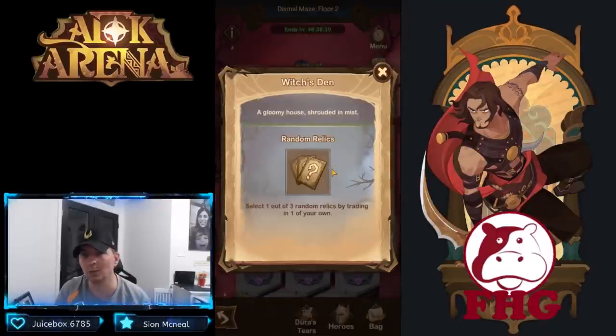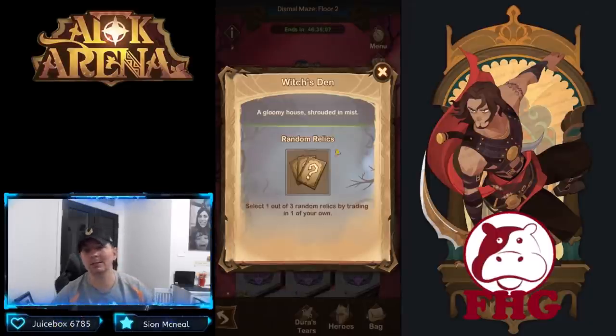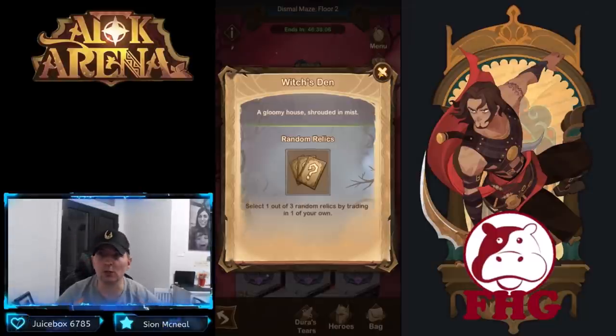The second new item is the Witch's Den — a gloomy house shrouded in mist. It lets you select one out of three random relics by trading in one of your own. This is very cool because when finishing the second floor and heading into the more difficult third floor, you can choose which relics to keep and which to swap based on your choices. We'll make progression through floor two and check out the relics.